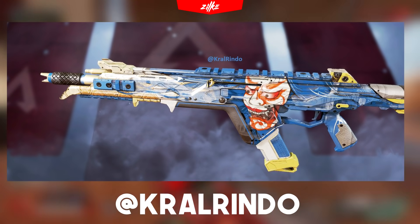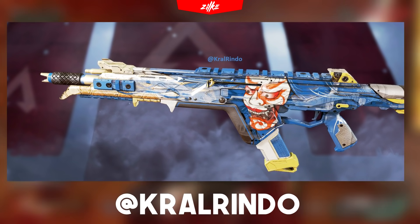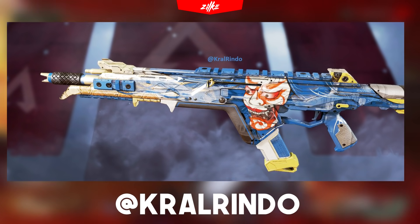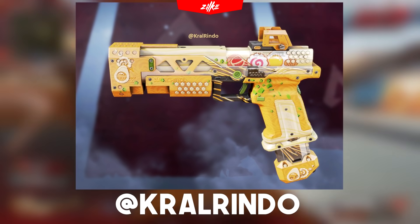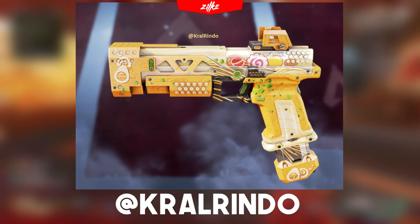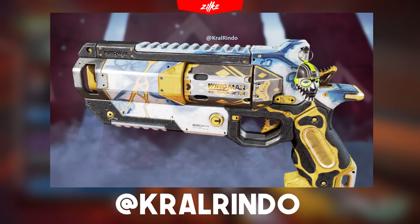Then we have the weapon bundle which is probably going to feature these skins. A really awesome rare quality R301 skin with some brilliant art — the skin is mostly blue and white with an oni mask painting on it. This is how every rare skin should be made if you ask me. Then we have another rare skin which is also looking really good, this time for the RE45 — it's mostly orange and features some sushi details on it. The last leaked weapon skin is for the Wingman, which features flowers colored in blue and yellow — as with the others, a really nice rare skin.